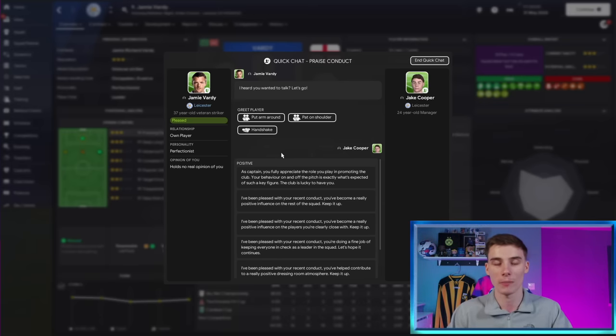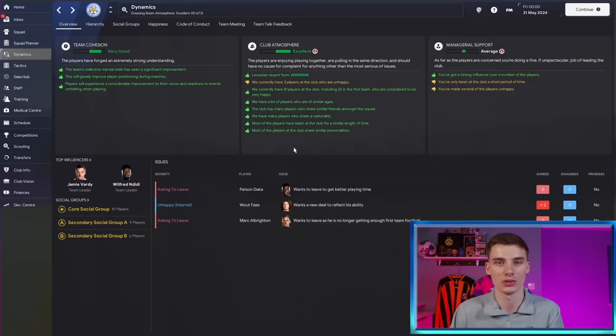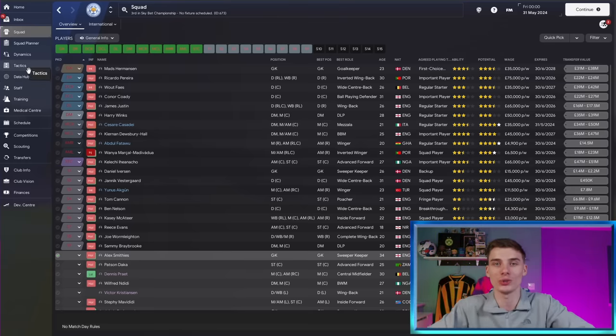On top of praising players, always stimulate them mentally. If a player is unhappy, don't just decline it - speak to them and keep their personality in check. Criticize strikers who aren't scoring enough, criticize players not playing well, and criticize training performances when they drop below a certain level. Having these conversations with players at the right time gives you those little morale boosts that are really going to help you win more.